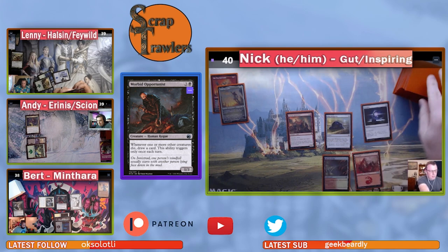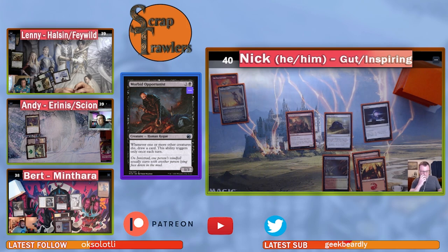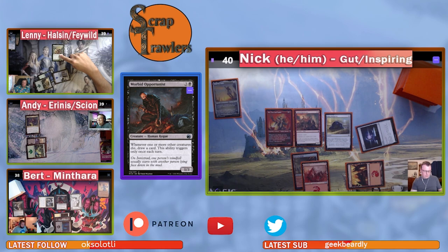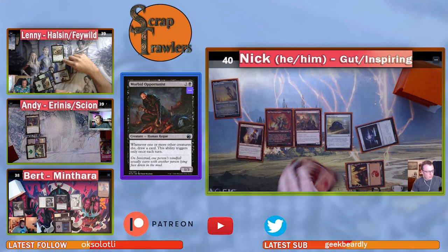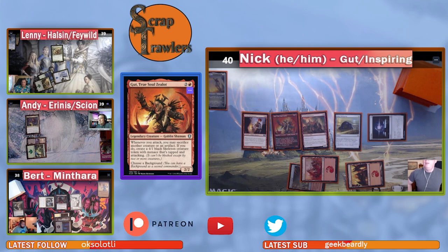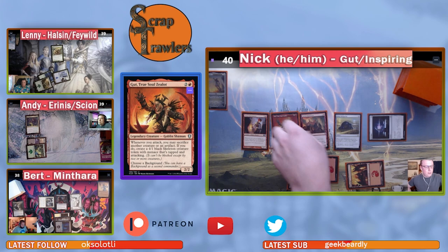Bert passes. Lenny untaps, draws, plays a Mountain, and casts Gut, and then Young Pyromancer. The table struggles to pull up the etched foils. Morbid Opportunist is a one-three, and Gut heads toward Andy while Young Pyromancer stays back. Bert sacrifices his Ichor Wellspring to make a skeleton, which goes at Andy, drawing a card off the Wellspring as it dies.